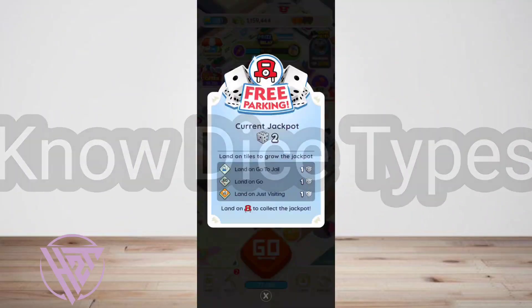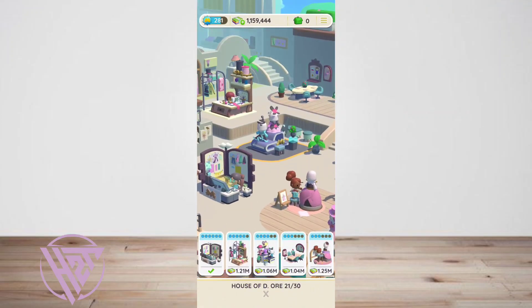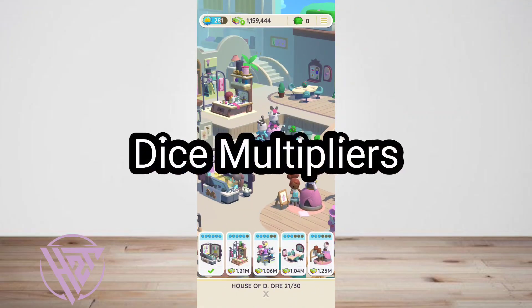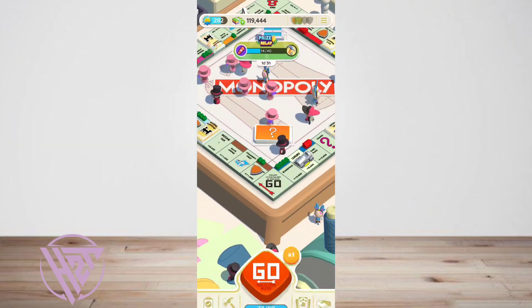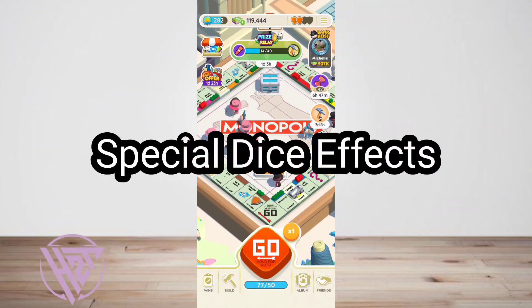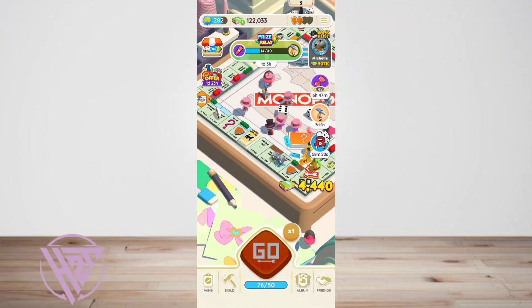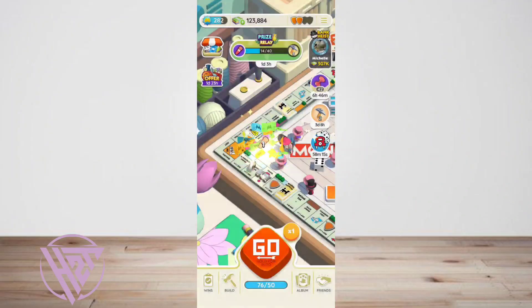Understand the different types of dice available in Monopoly Go and their respective advantages. Utilize dice with multipliers to increase your chances of rolling higher numbers and earning more coins. Familiarize yourself with dice that have special effects such as extra rolls or bonus rewards.